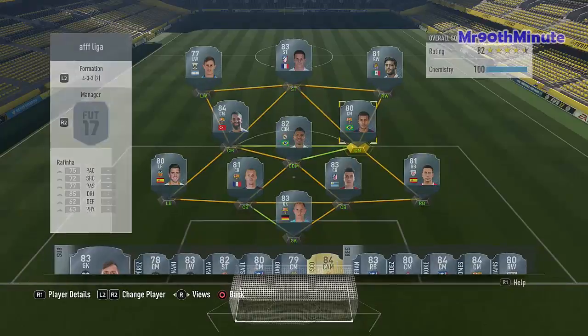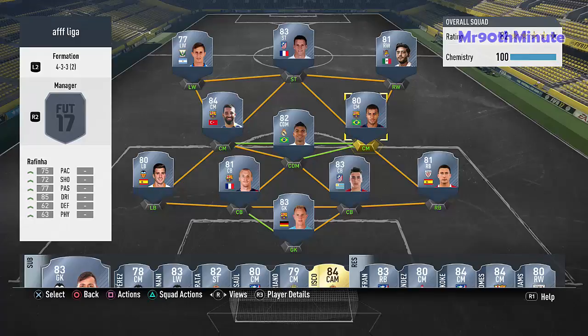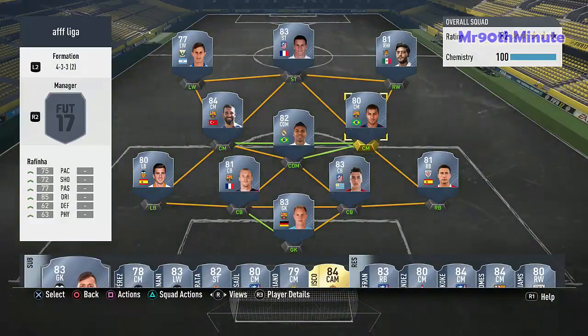We also have Rafinha, the Brazilian midfielder. I didn't find a great defensive CM in this league, but I'd rather go with Rafinha because La Liga is mostly about passing. He has 75 pace, 72 shooting, 77 passing, and 84 dribbling — his defending and physical aren't great, he's more of a box-to-box midfielder, but it's decent and manageable. Rafinha goes for 1,700 coins.